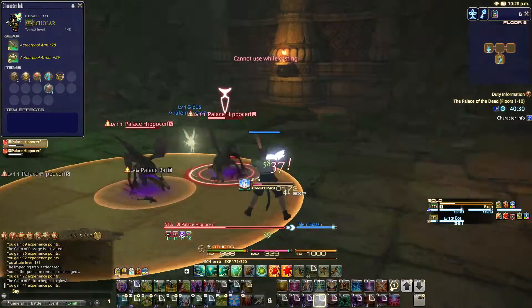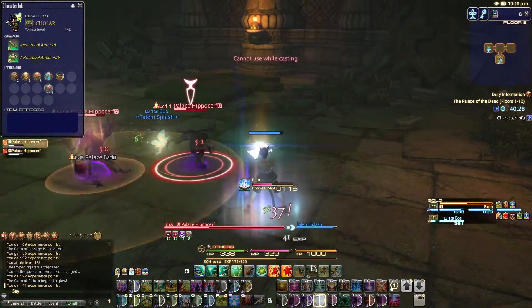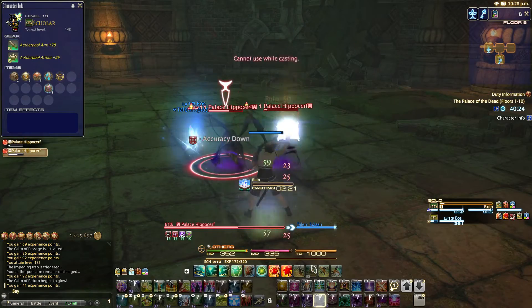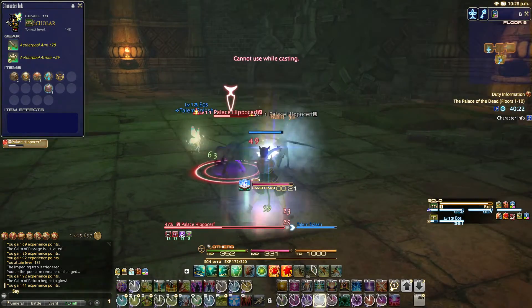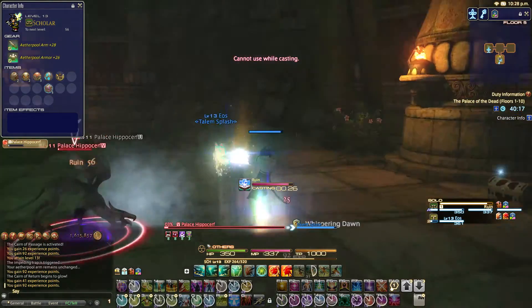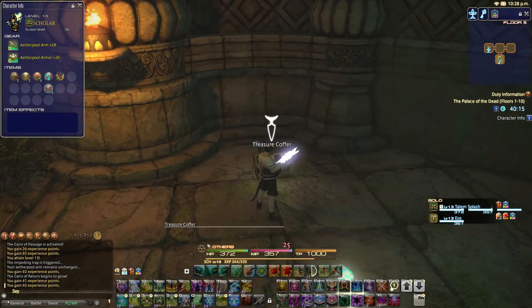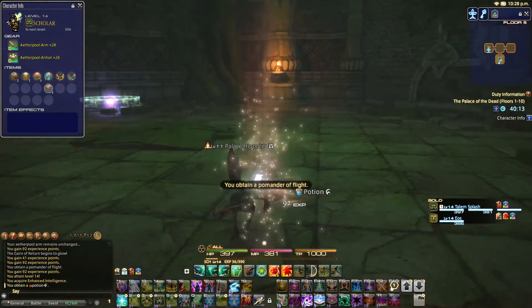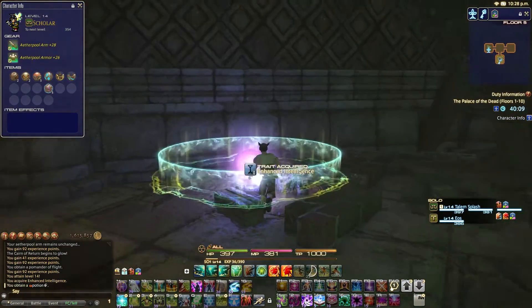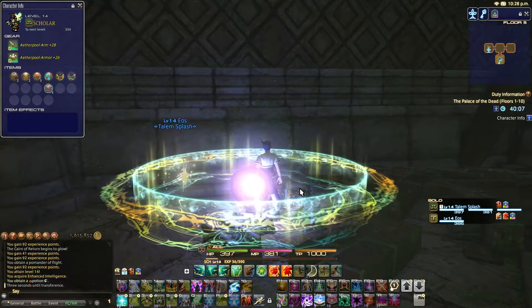And I can just make sure that their dots stay up. And that one's a level 11, so we have to be a little bit more careful here, but it's not that problematic at all. Boom — and this should level us up to 14. There we go, and we get Enhanced Intelligence. Once we level up to 15 we get our next skill. Actually, I can check right here — we actually learned Virus at level 12 and I didn't even notice.